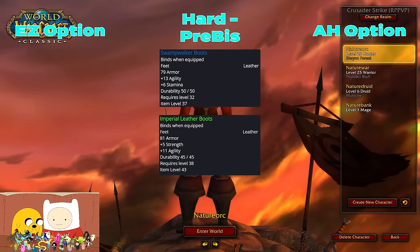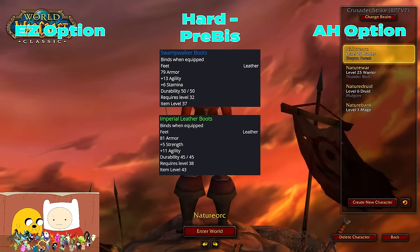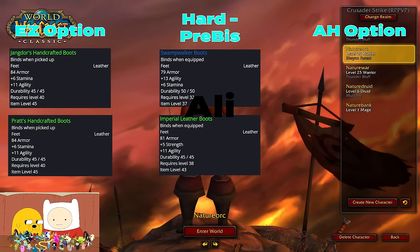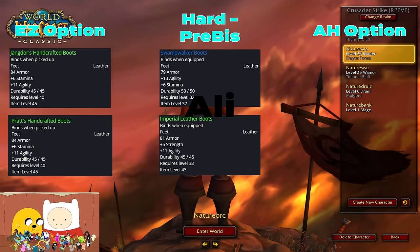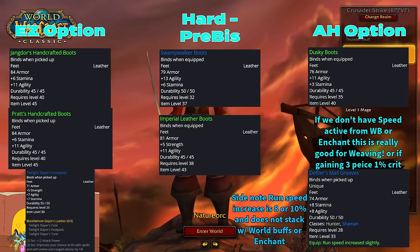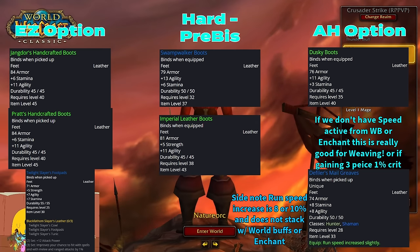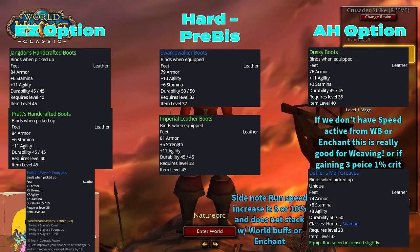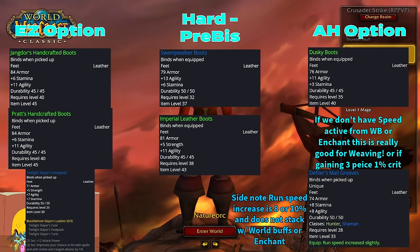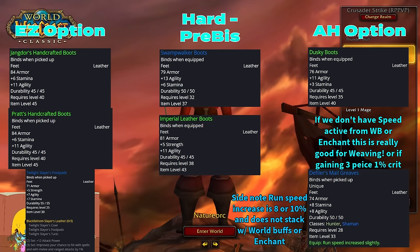For Boots, Swamp Walker Boots are technically your pre-BIS followed by Imperial Leather Boots, but these are decently rare world drops. Most of us will settle for one of three items: Pratt's or Jangor's Handcrafted from the 'Mark of Quality' quest covered in the glove section; Dusky Boots, made by a level 200 leatherworker from a rare pattern dropped in Scarlet Monastery; or Twilight Slayer's Footpads, assuming we have the other set items from Phase 1 BFD. The Twilight 3-piece set bonus adds 12 AP and 1% hit, equivalent to about 12 agility — not our pre-raid BIS, but a great option for those already running the 3-set going into Phase 2.